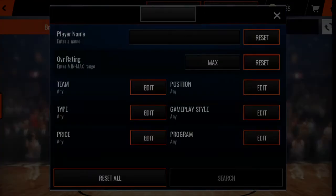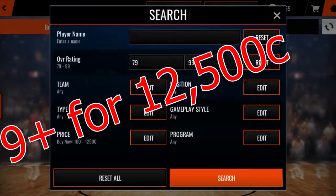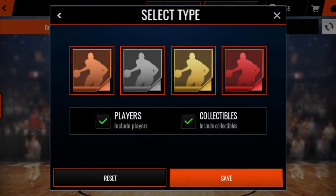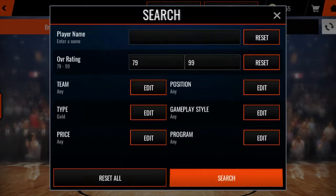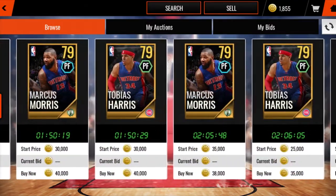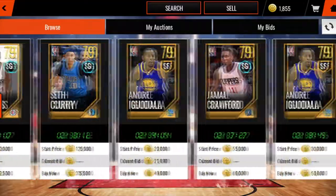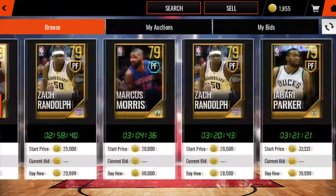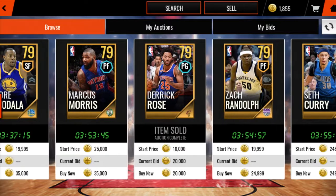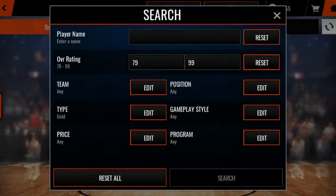For the first filter, you want to go 79 and above for 12,500 coins. Nothing else — just 79 and above for 12,500. I'm going to show y'all some of the cards that will mostly drop in this filter. You can get a Montrezl Harrell, Ben Simmons, Trevor Ariza, Marcus Morris, Tobias Harris, Jabari Parker, Jamal Crawford, Lou Williams, Seth Curry, Andre Iguodala, Markieff Morris, Zach Randolph. All these cards sell for around $25K to $30K at the lowest, and most likely instantly at $20K — so that is profit at $12,500.